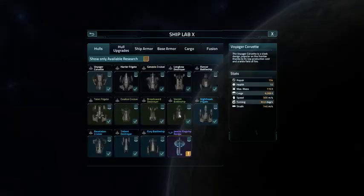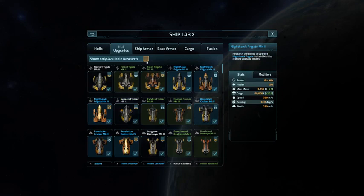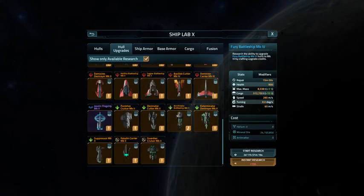Let's take a look at the ship lab and see what there is to see. I can do my Javelin in 12 days — you gotta love it. I get my mark upgrades going on my Xeno ships, and my Guardian and my Paladin. Only choice is which one to do first.